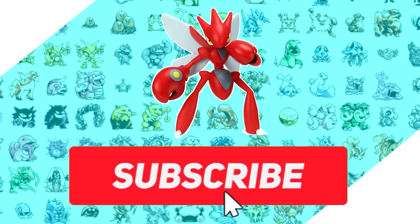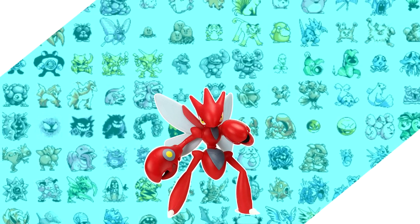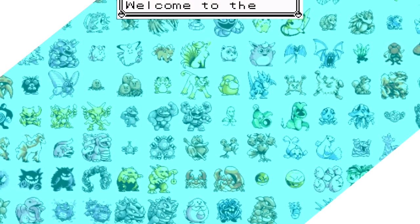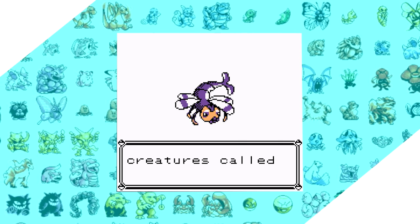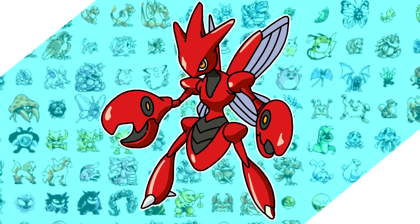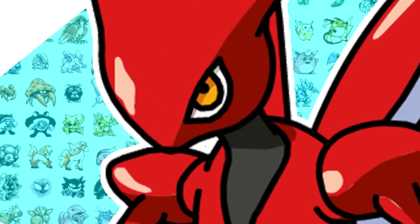I do Pokemon solo run content often, and if that interests you feel free to subscribe. Likes and comments help me out the most. Whether you're a returning subscriber like Peanut or someone new, just scroll down and type 'clamps' — because even though I haven't watched Futurama in seven years, I still think about clamps. I'd also like to gauge some interest: when you randomize a ROM Professor Oak gives you a random Pokemon. I randomly got Yanma this week, and next week we'll likely do Butterfree.